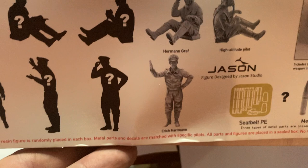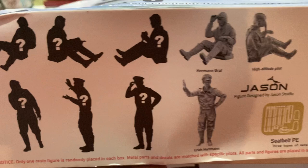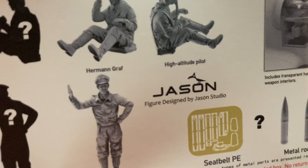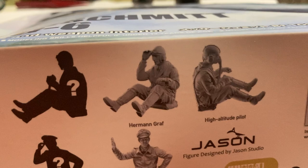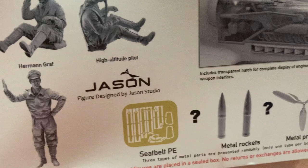The metal propellers will be for the injured pilots so you can make a diorama with a damaged plane on the ground. If you get the guys standing outside, you'd want the photo etched seat belts because the seat belts are already molded onto the flying pilot. There's one paint scheme that has metal rockets.